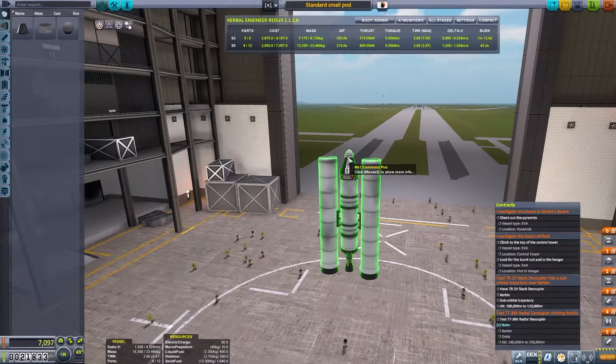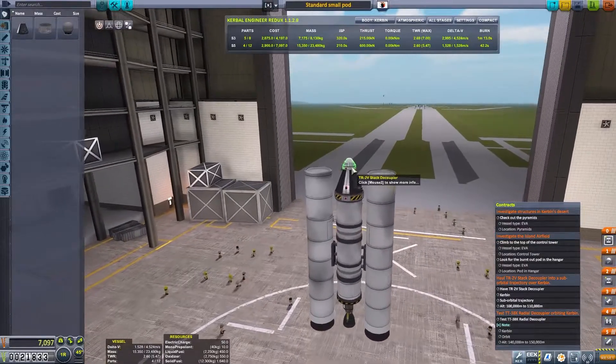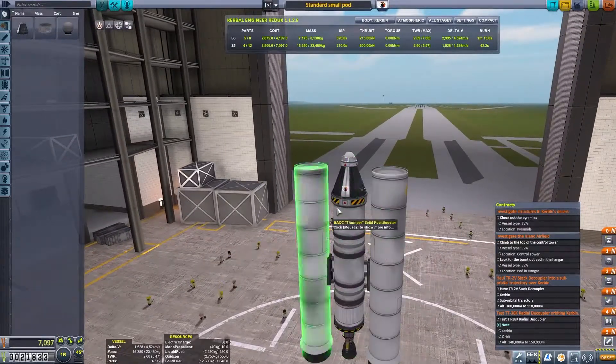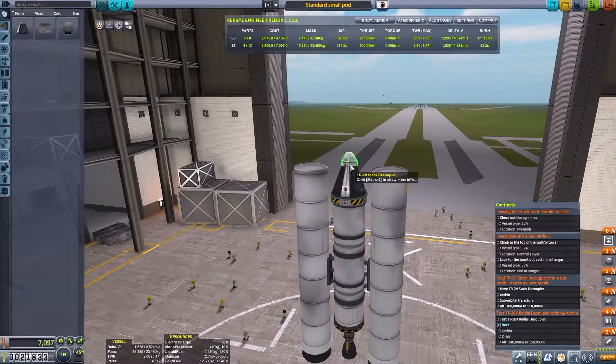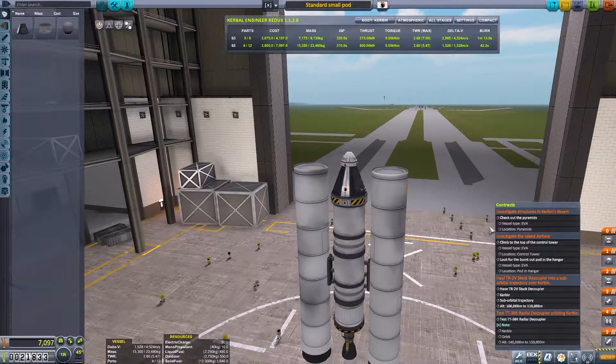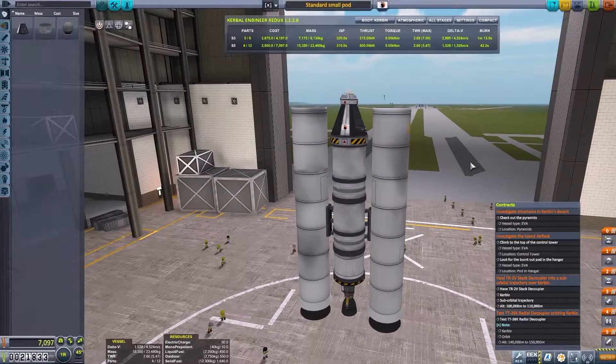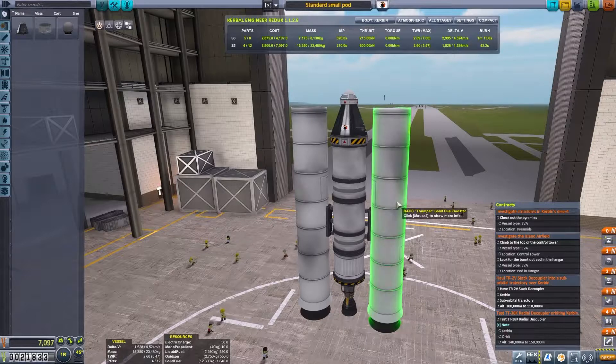So I placed the part here. The decoupler is a small part — these things that separate stages. I press it here so it sits at my station. It's very, very important that I don't accidentally activate it, because otherwise we get rid of our parachute. So this is a very simple design.